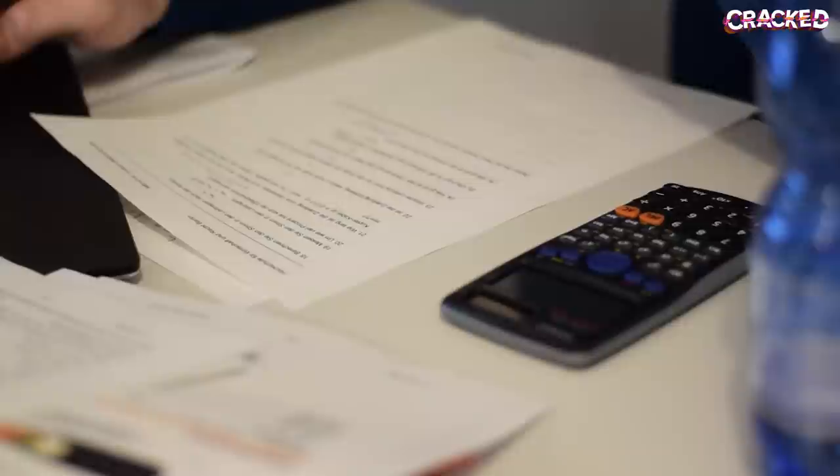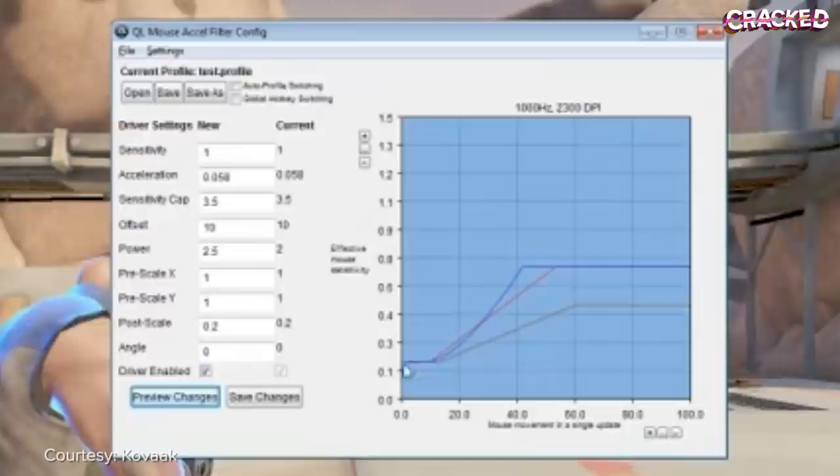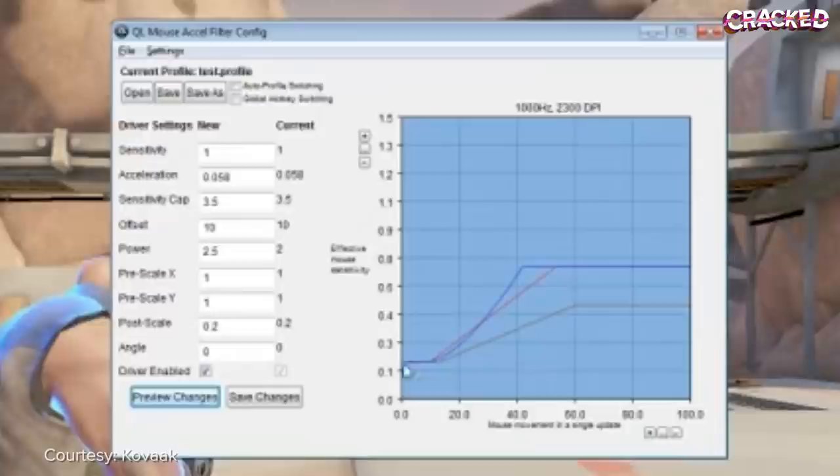More specifically, something called an acceleration curve. For those of you that never took calculus, this might be a little daunting. The curve charts either the exponential or incremental growth of the sensitivity multiplier, as determined by the exponent you've selected. Actually, I have someone on deck who they pay to do this — Colton, do me a favor and just dumb this down for all the psychology majors out there.